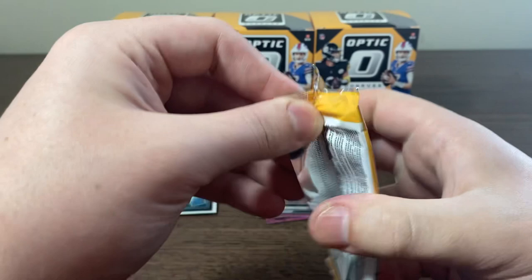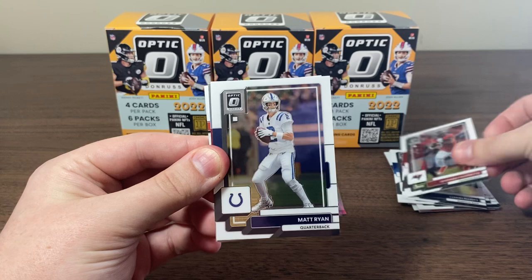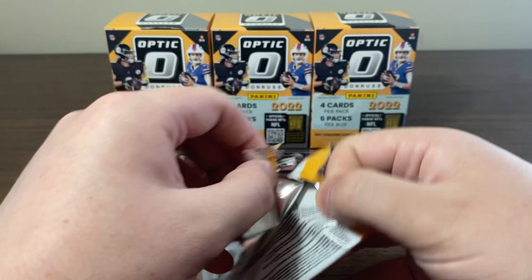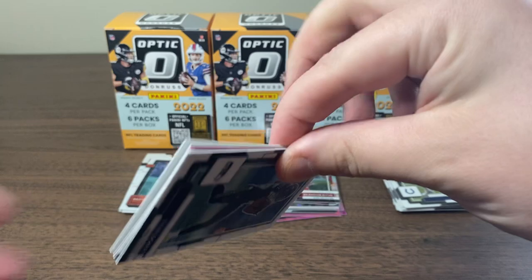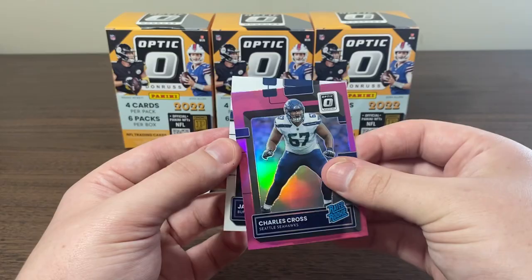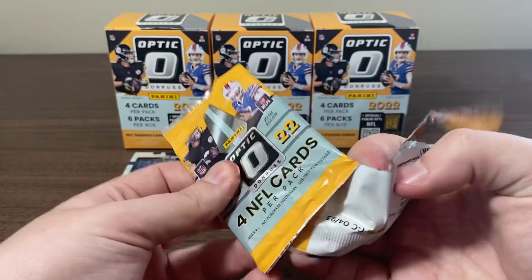Come on now, downtown. Leonard Fournette, Matt Ryan, we got a holo — Brandon Aiyuk, and on the back Daxton Hill rated rookie. Let me know what you guys think of this product. I've seen some big hitters come out of it and retail seems to be pretty good this year. Tyler Lockett, Chris Olave, we'll take that pink. Charles Cross — we're about to have the Charles Cross rainbow. James Cook. I did sell the Charles Cross purple shock already.